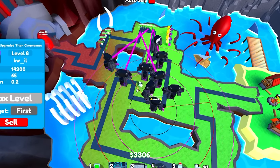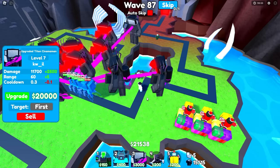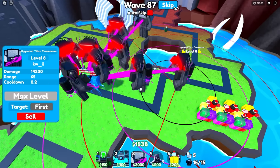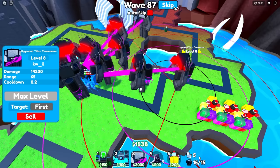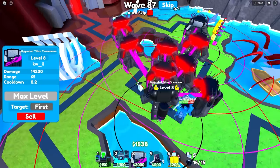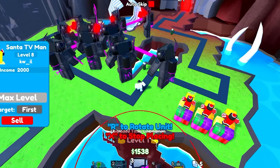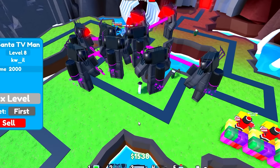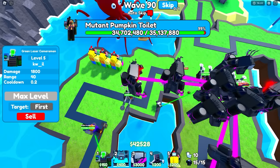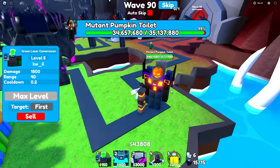We can now upgrade upgraded titan cinema man number eight, and we've got another one to place and upgrade — that's number nine. We now have 15 out of 15 units placed, so I'm not sure what my next move is from here. I might have to remove a santa tv man and place another upgraded titan cinema man, but only when I get to 65k cash, since that's how much it costs to fully upgrade one.